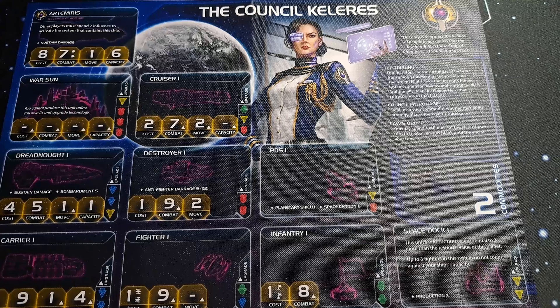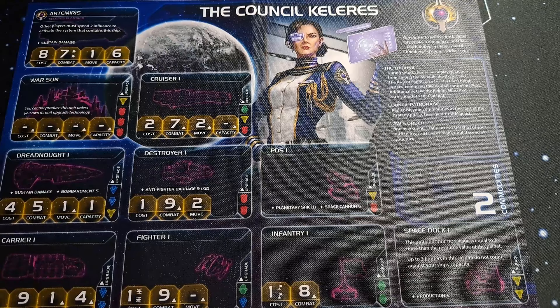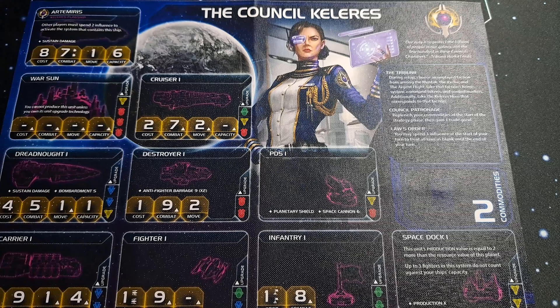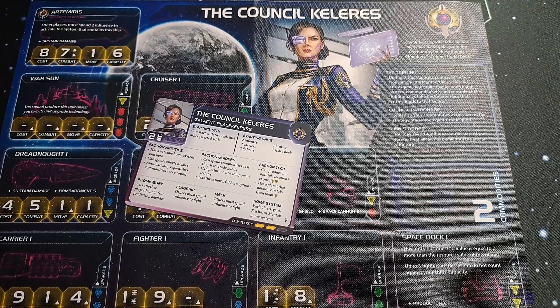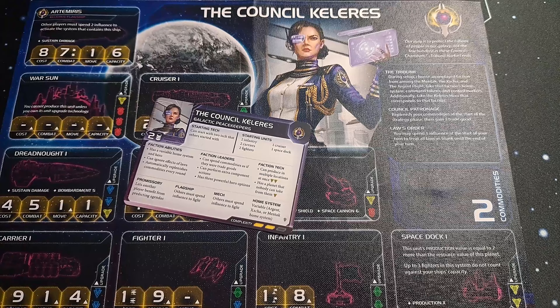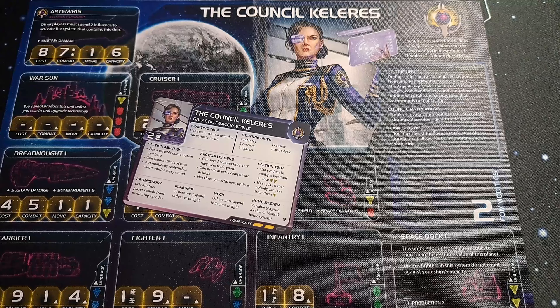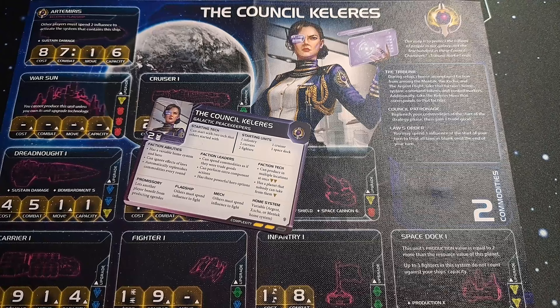They don't railroad you in one real direction. One of the most key things is the Custodian Vigilia planet — getting two command tokens whenever someone uses Imperial means you're essentially always getting those tokens, so get that tech as quickly as you can. They actually won the game I played with them, so they seem good. It's great to see factions being added through the Codex. This has been Rule Breaker — best of luck and enjoy your games.